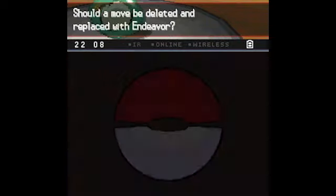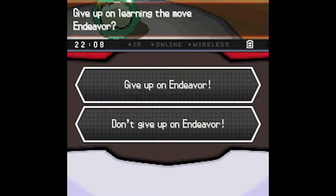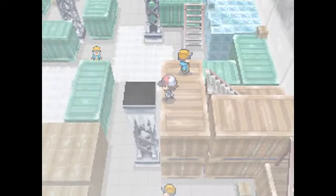I will not be teaching Endeavor, because I don't even know what kind of move my Hidden Power is for Saito. I'd rather use that, because who knows — it might be a really good Hidden Power. And I'd rather not only have special psychic moves.